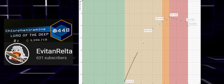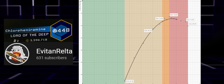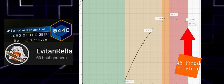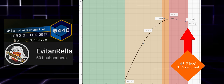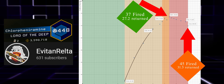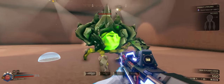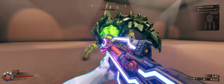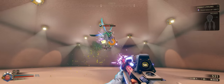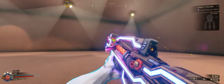This graph from Everton shows the difference between overheating manually versus automatically. Allowing the gun to overheat automatically consumes 45 ammo and returns about 70% back, but using manual heat dump at 37 shots returns 73.6% of ammo. So manual heat dump gives more ammo back and saves time since it's quicker than letting the gun overheat automatically — and it lets you get the ammo refund more on your own terms.